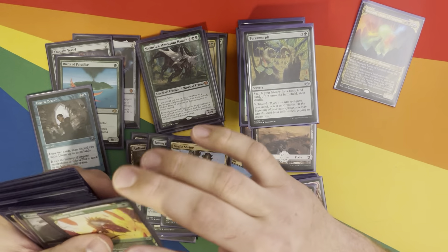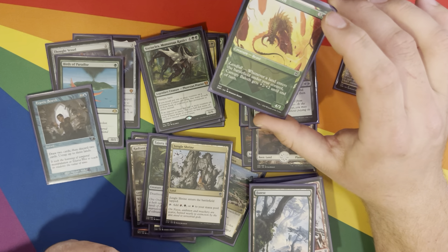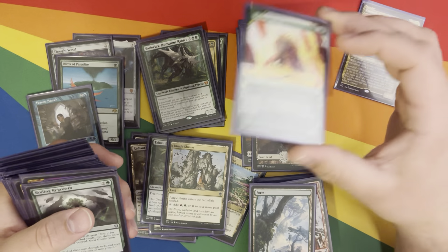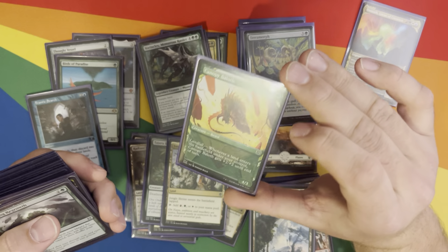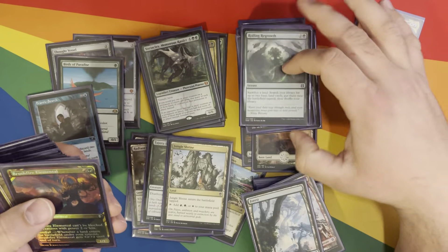Jungle Shrine — we all know what that does. Canopy Baloths — gains plus two plus two on landfall until end of turn. I might actually take this out because I think there's better options for four mana. Roiling Regrowth — we talked about that.